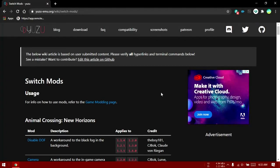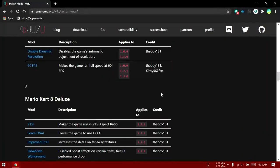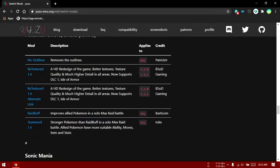First of all, press the Yuzu mod page link in the description — that will open this page. In this page, scroll down until you find Pokemon Sword or Shield, for whichever you want this fix. There are many useful mods for popular Switch games here, but I will cover only this one: the Wifi Crash workaround.